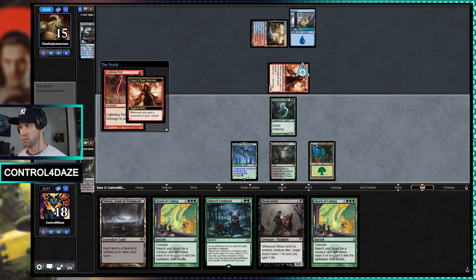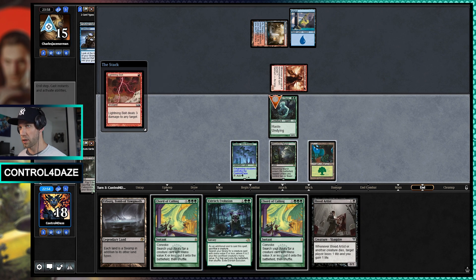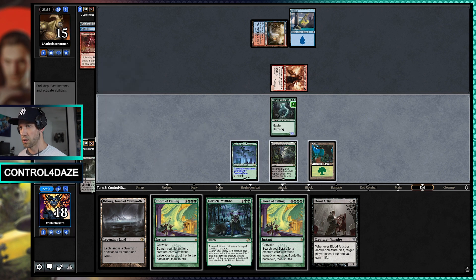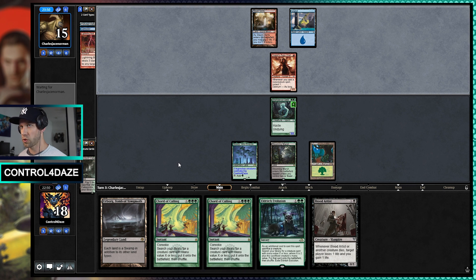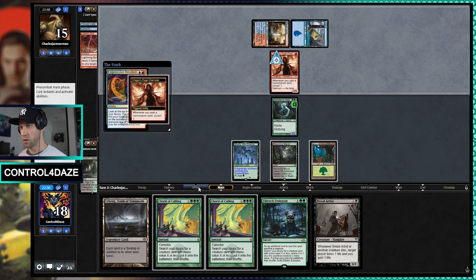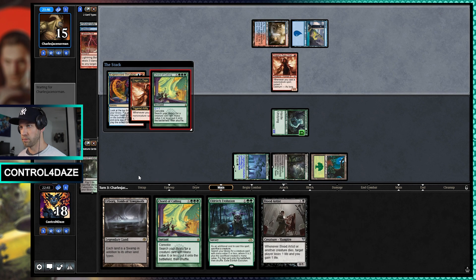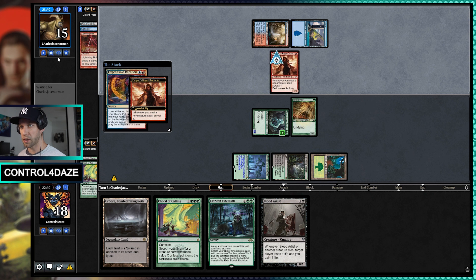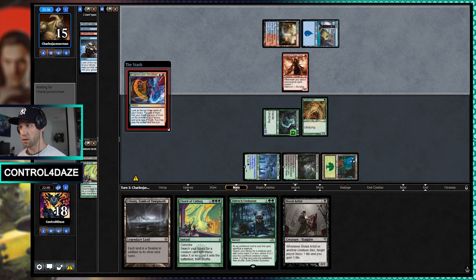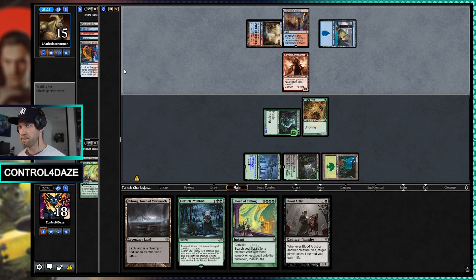They're Bolting there. Now that they're Bolting, I'm going to wait on the Chord just so if they do want to do something, they've got to do it on their turn. I'm assuming they have another Bolt iteration. We'll take this opportunity to Chord now and get ourselves a Young Wolf. And then if the Geist survives, we're going to be getting an Endurance — I think that's the move. We might even Evo into it. The card we have to pay attention to is Spell Pierce, so that's what we're looking out for.